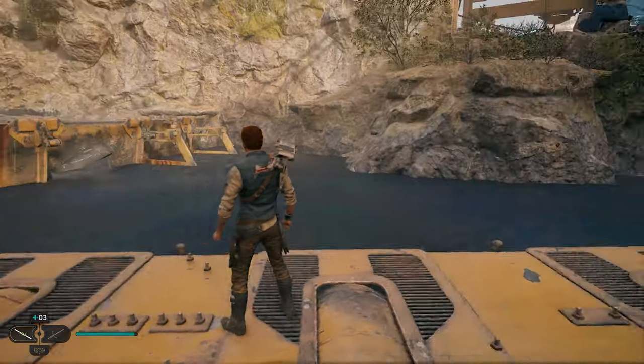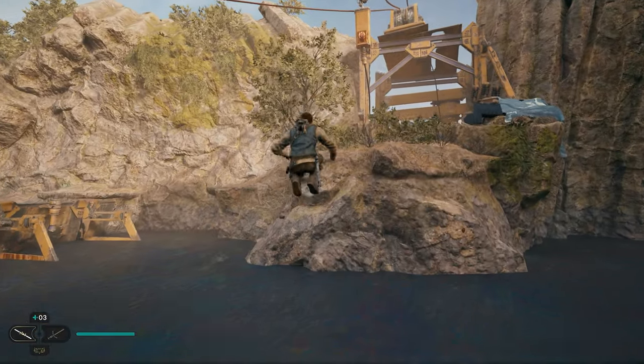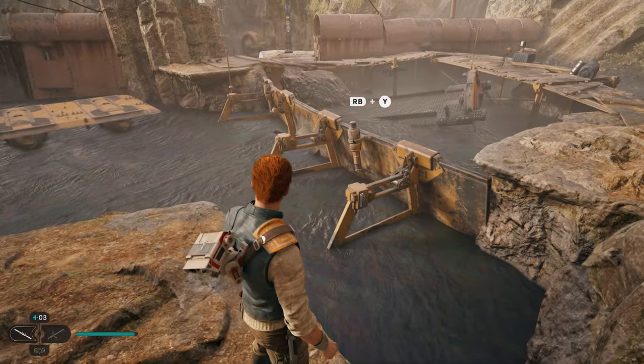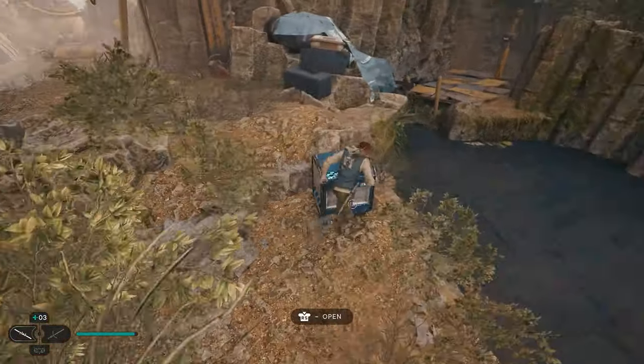Our next collectible is really close by — you can actually see it right up here on this ledge. If you have the dash, just jump and dash across and you'll be able to open it right there. If you don't have the dash, work your way around: run on top of that structure, run around, jump across, and you'll be able to get your next collectible.